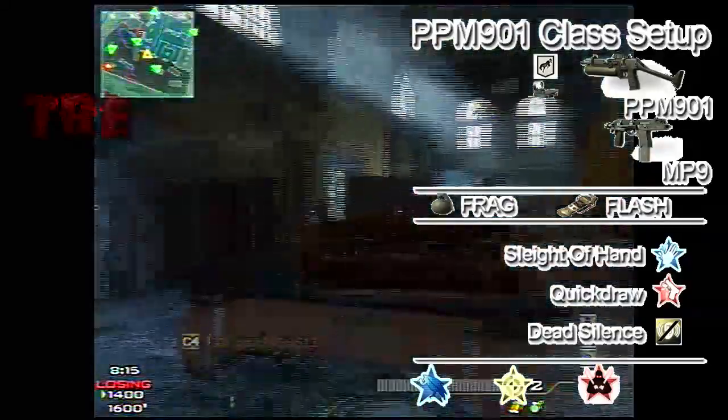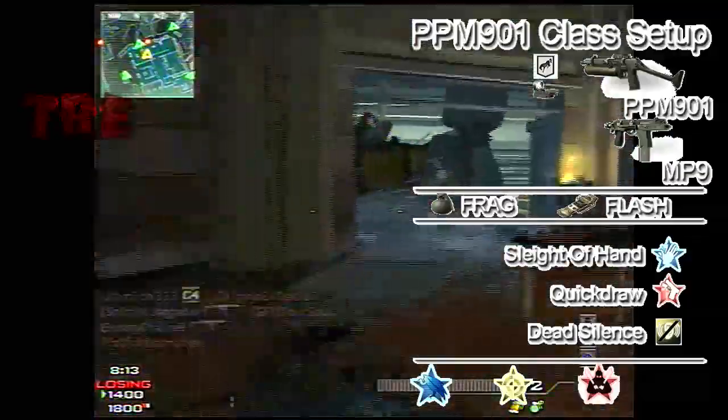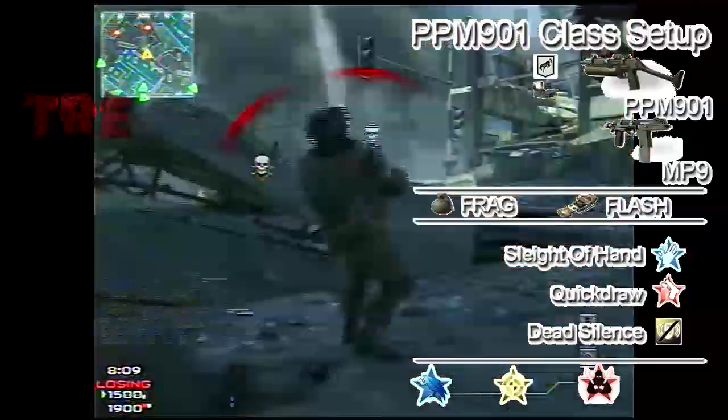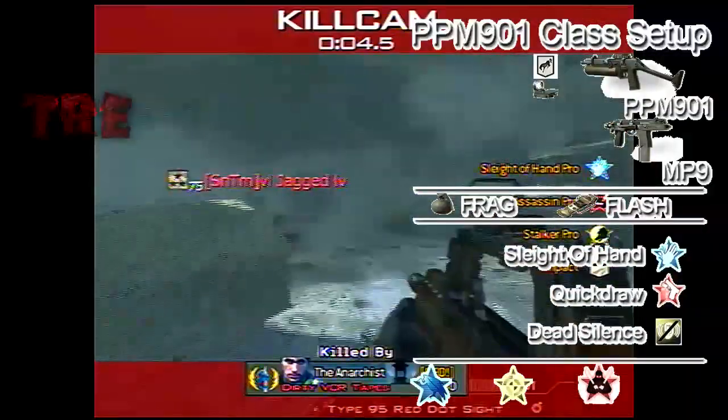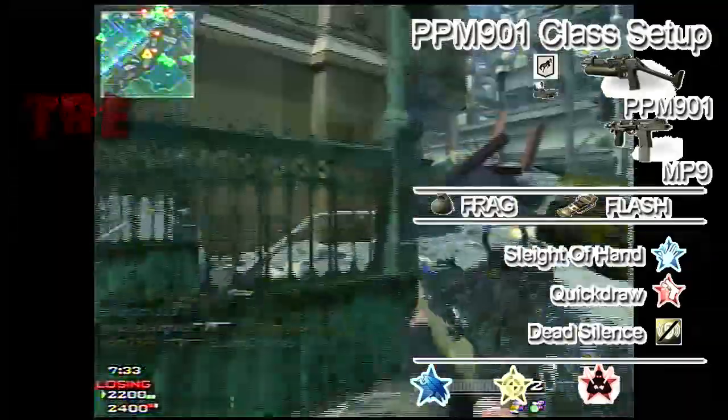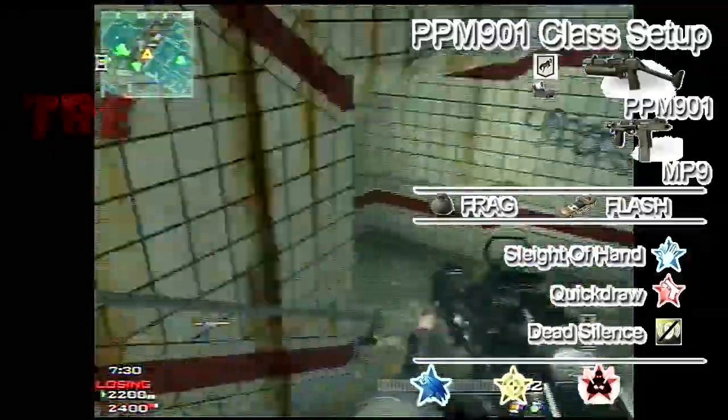Flash them, go in there and spray them down with the PPM. Then we've got Sleight of Hand so we can reload faster if we need to. Like if there's three guys behind a car, spray one or two of them down, reload really quickly, pop back up and get them.